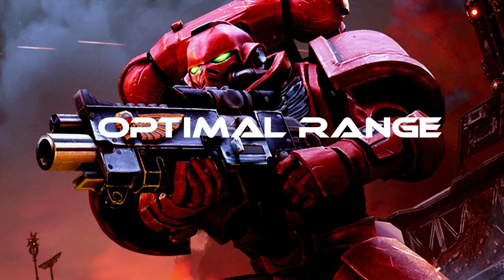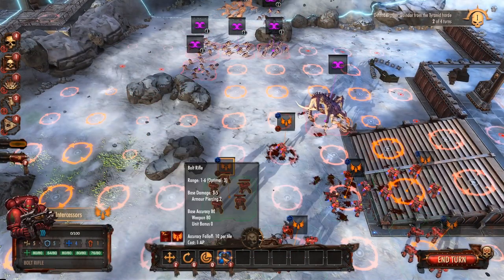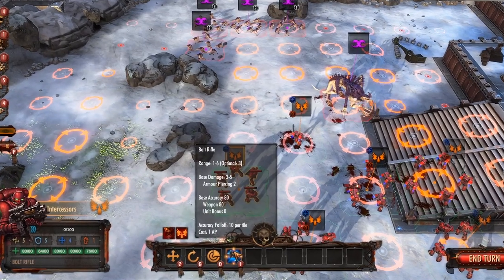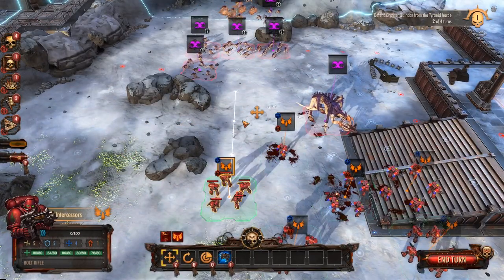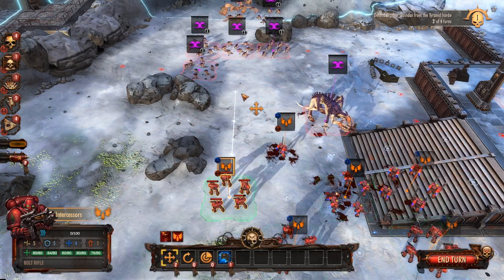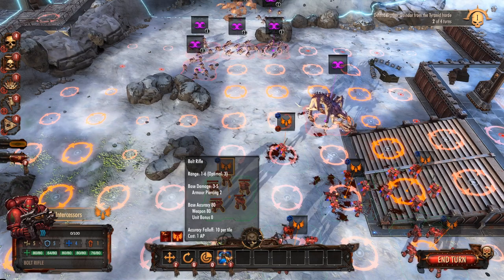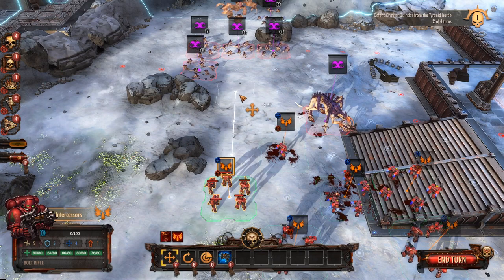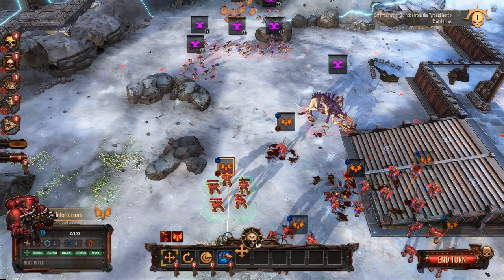Tip number one: optimal range. In this game a weapon usually has a variety of ranges. For example, if you hover over this bolt rifle for this unit of intercessors, you can see it has a range from one to six but the optimal range is three. You can either remember that and try to shoot at enemies exactly three tiles away, or you can hover over the picture of the weapon and you will see the ranges through these circles.